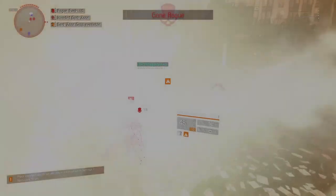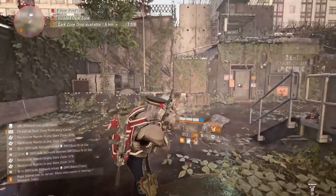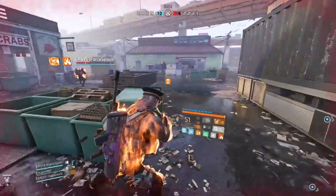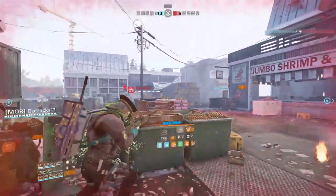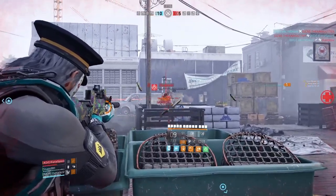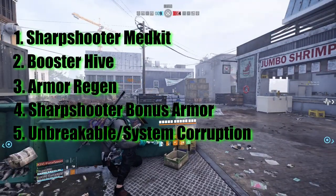Hey Agents! Whenever I hear someone complaining about status effects in the Division 2, the first counter that always comes up is to use Hazard Protection. While Hazpro does objectively counter status effects, that's literally all it does. Explosive damage, skill damage, bullet damage — all ignore Hazard Protection. So stacking it on your build can be effective against an all-status-effects team, but you're really gimping yourself against every other kind of damage. In this video, I'm going to show you 5 ways to counter status effects without resorting to Hazpro.